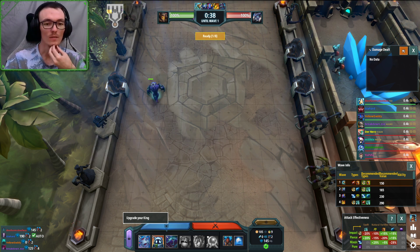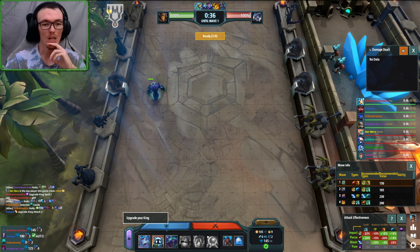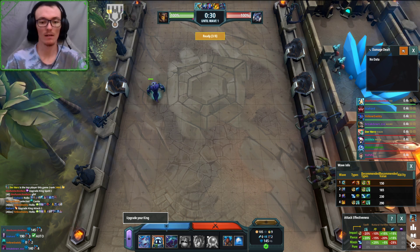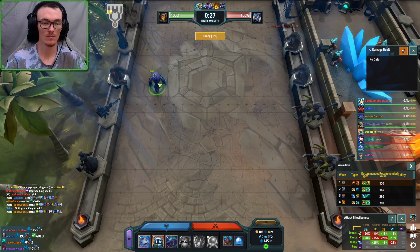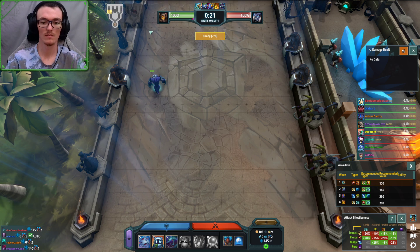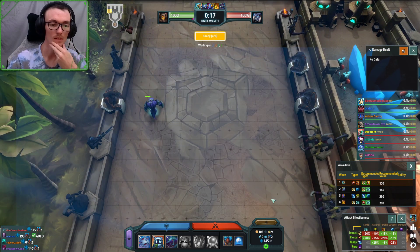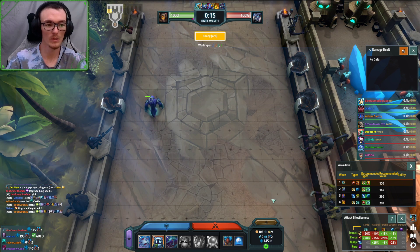You want your egg in the second column, and then you want your angler about three tiles back on the wall. So if the egg is right there, we're gonna have the angler right there. That way you can get those stacks on wave three and it'll just be great.